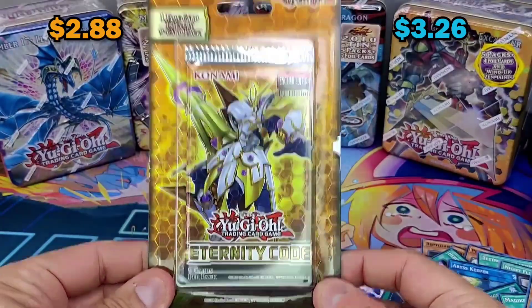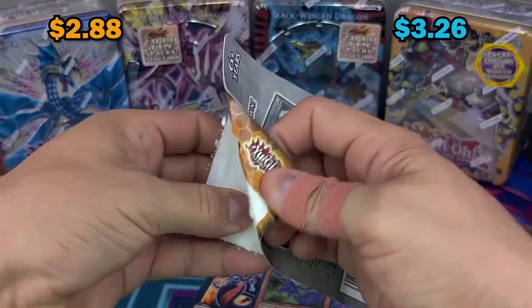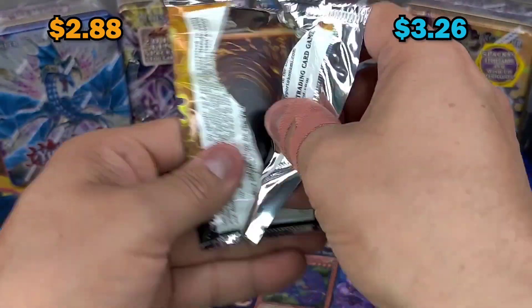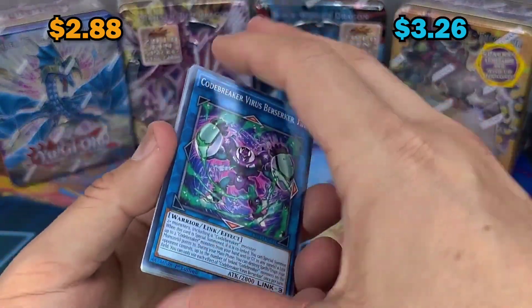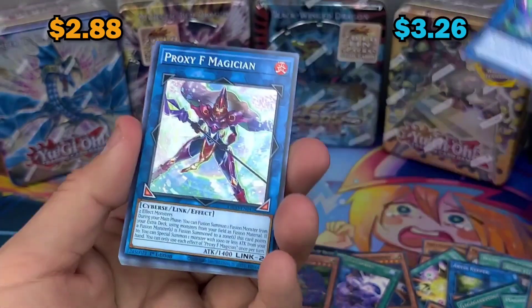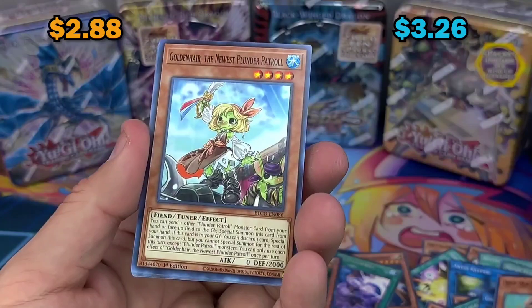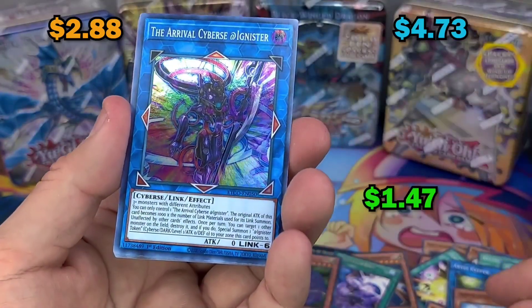Eternity Code - this is where I started my channel, this is why I love it. I pulled so good from this set, it's unbelievable. In total I opened like nine or ten booster boxes - it was less than a case - and I pulled like three or four starlight rares.